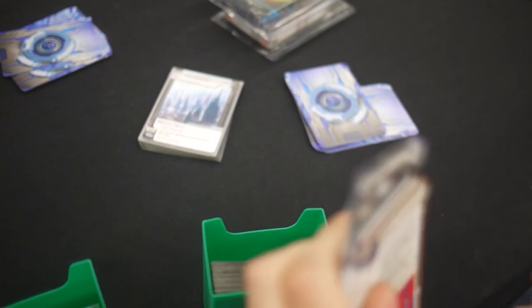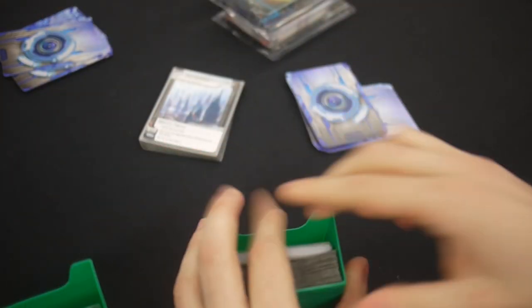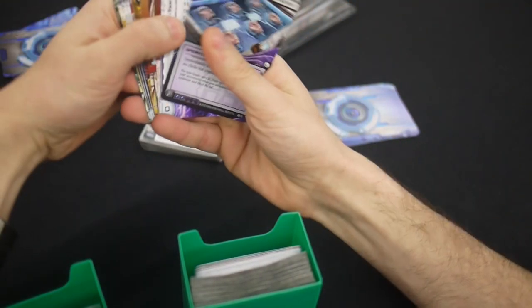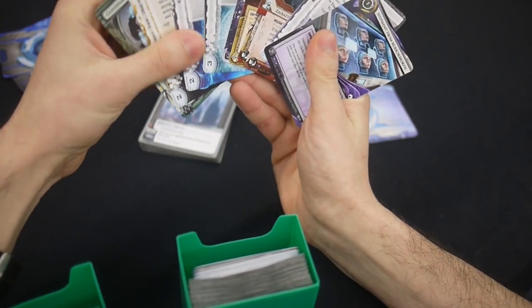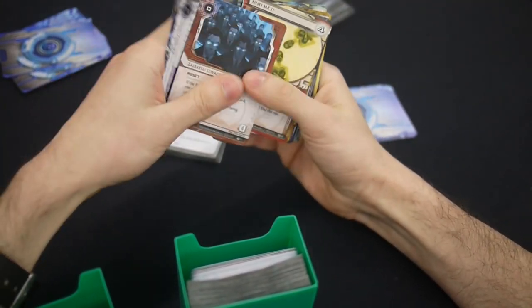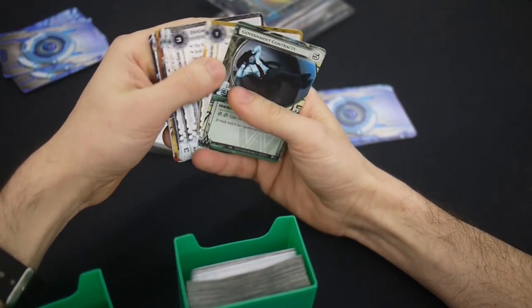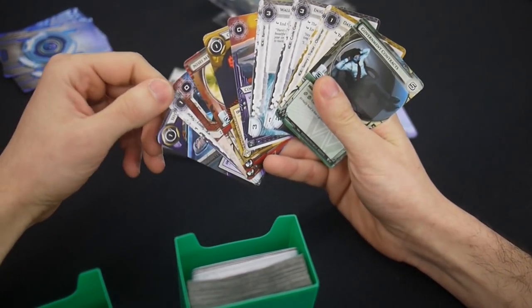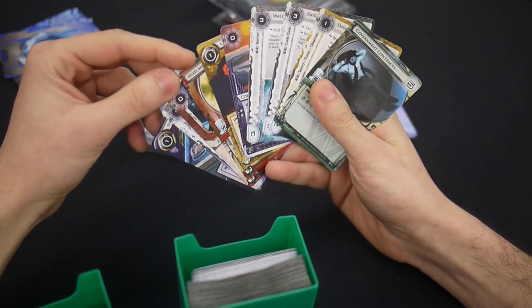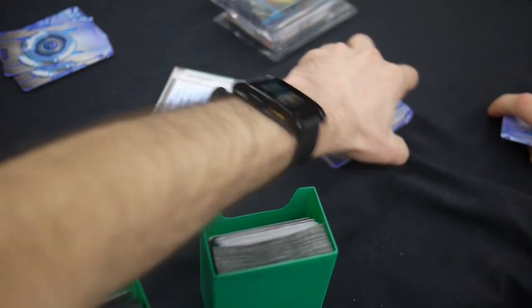It didn't hurt me to have too much ice in game so much as it hurt me because I could have had better cards — I drafted ice I wasn't even using at the opportunity cost of better picks. Nisei is four-for-two, that's a pain. Corporate Troubleshooter is really strong, but when are you going to have enough money to use that? Wall of Static, Enigma — really good ice. Take the Wall of Static, because people are going to have a hard time breaking barriers.